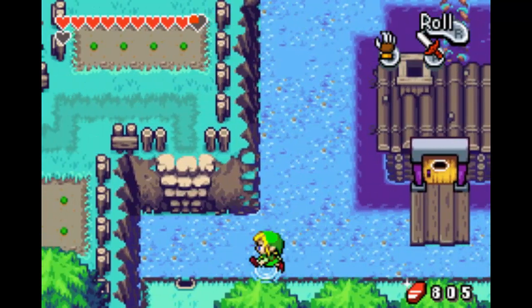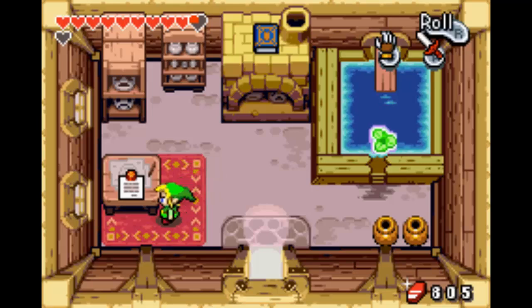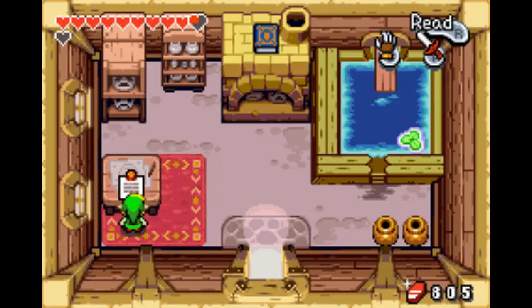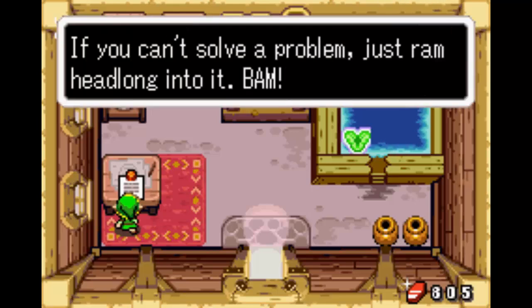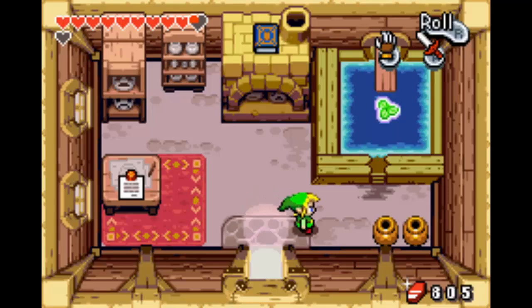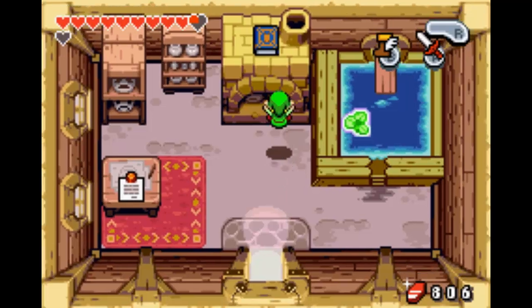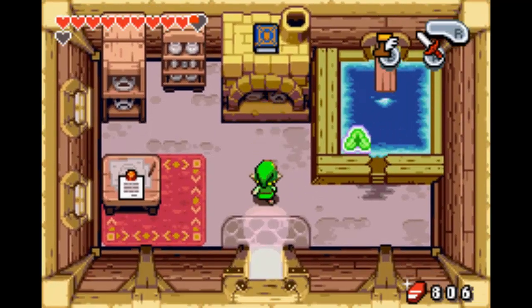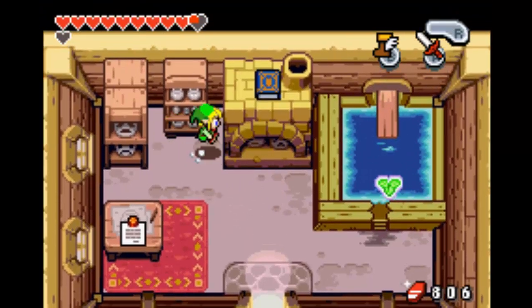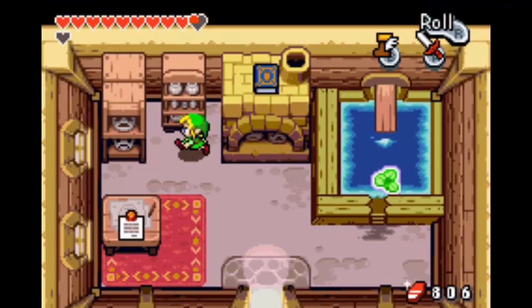We got a tiny hole. And here is where the book is, hopefully. Oh, it's up there. I was about to say, if this is a note saying that somebody took it, I'm gonna be very displeased. But no, it's just on top of the fireplace. Didn't we already have to do that once? I feel like we don't really need the solution, but alright. No? Really? But it told me the solution and it didn't work.